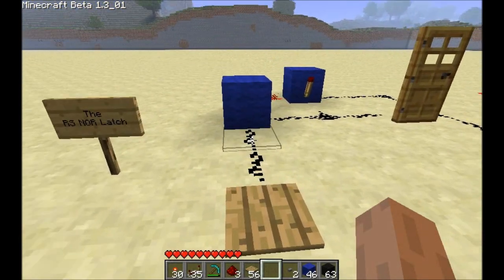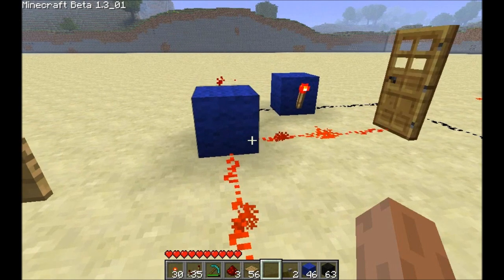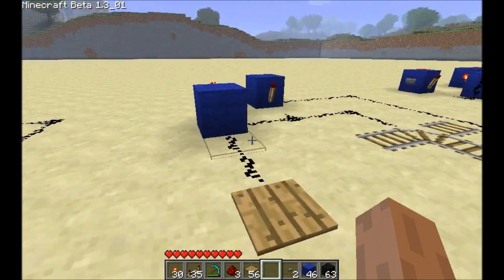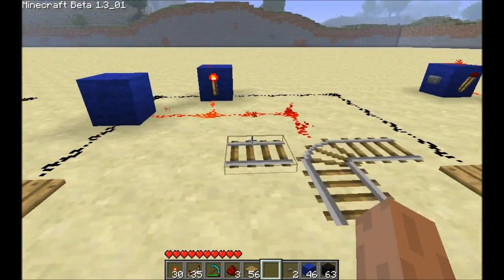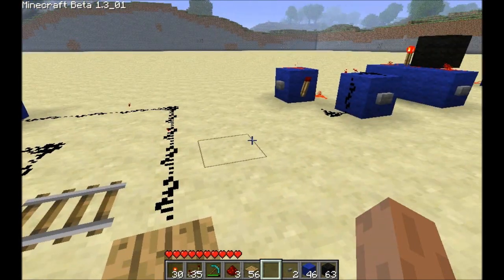This is an RS NOR latch. What we use them for is to power things like doors or mine cart track switches — those sorts of things.